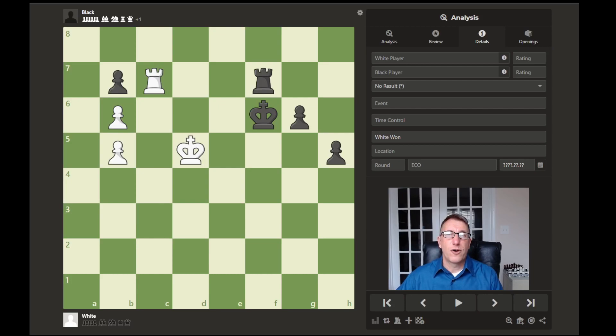Hello and welcome everyone to episode 8 of Chess Endgame Tactics, in which some type of tactic is used to gain advantage or avoid defeat in the endgame. Take a look at this position and see if you can figure out, with white to move, what would be best in this position.